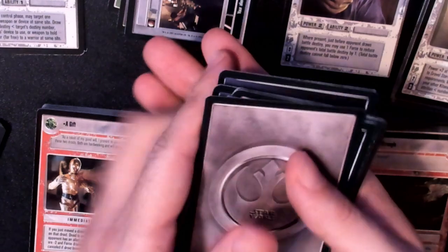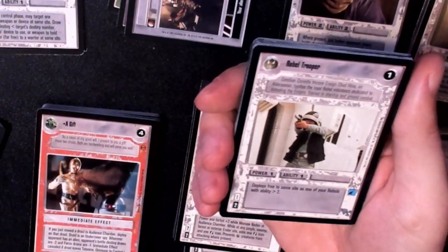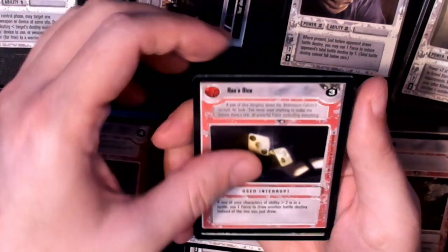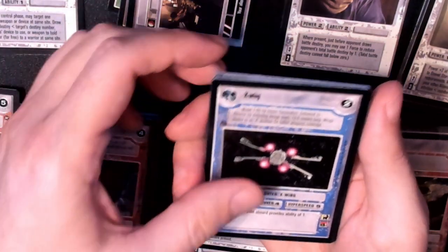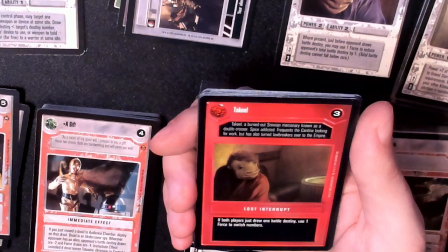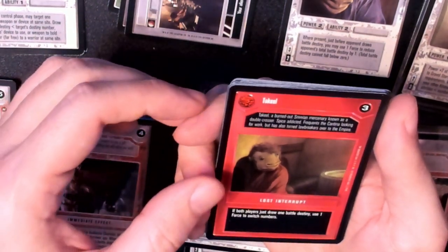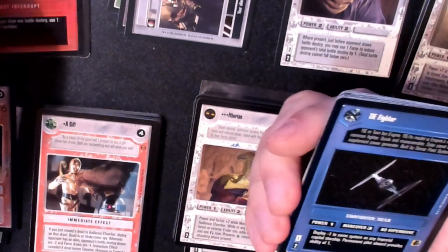Light side rare — could be a Luke. We've got Rebel Trooper, Han's Dice. Some of these I'm not going to attempt to pronounce. We got the X-Wing, the Bith Shuffle — I guess it is Cantina related. Maybe I should make a separate Cantina pile of non-characters but interactive cards. Tequila, which should go in my Cantina pile right there.